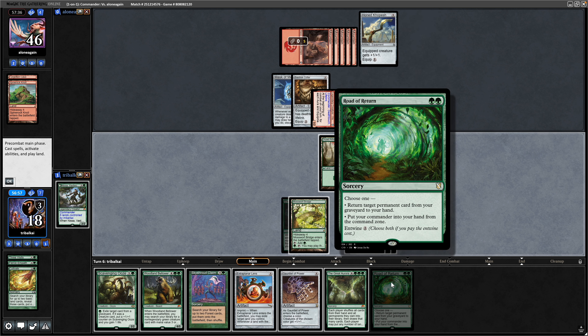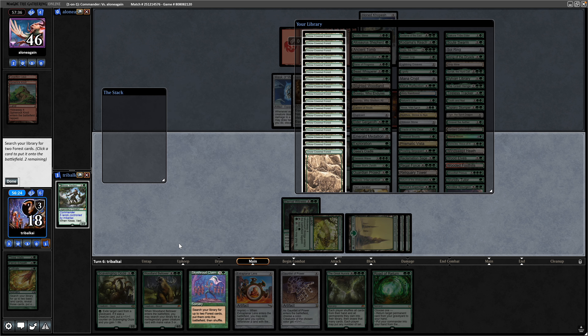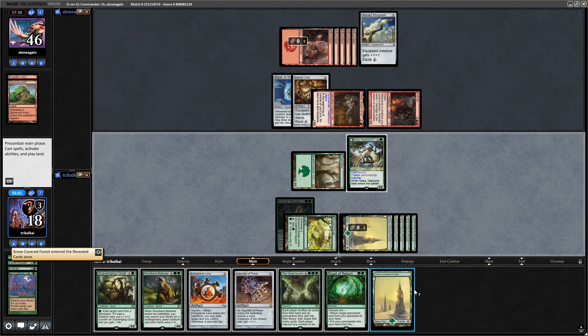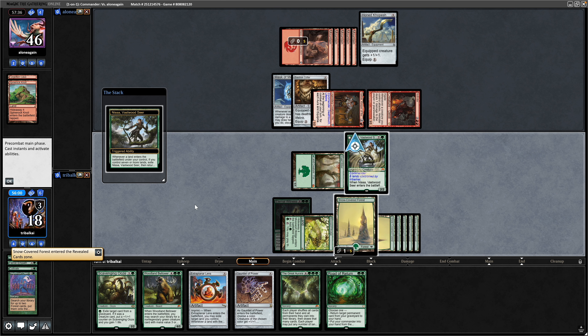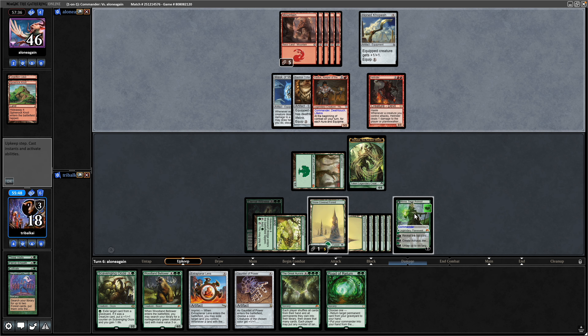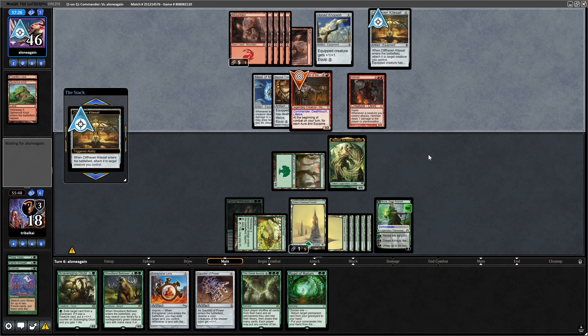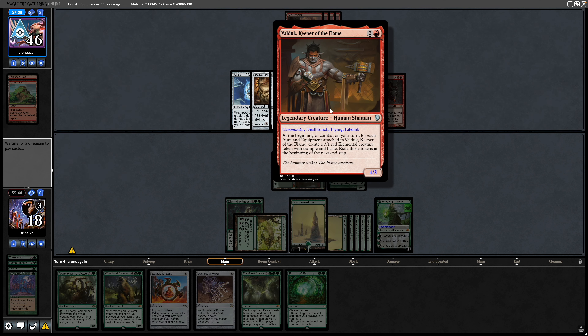Drawing back into the Road of Return. We'll play out the Skyshroud Claim and then maybe go for our commander. We haven't played a land yet, so drop the land into play — that will flip our commander around and we'll make Ashaya. They might get distracted from our life total by swinging at Nissa. Now playing Cliffhaven Kitesail which will give something flying — so much for the Ashaya. Still could distract them from attacking at our life total though. This thing now has Flying, Deathtouch, and Lifelink — it is a 4/3.